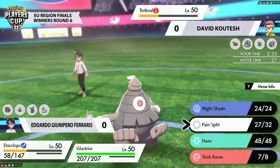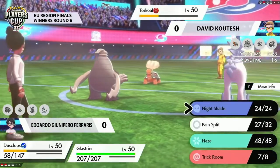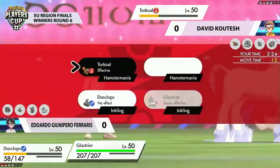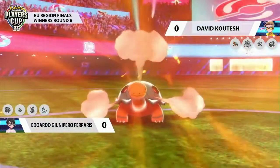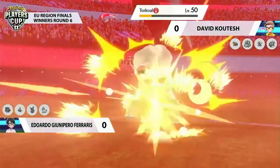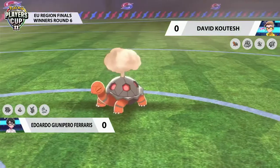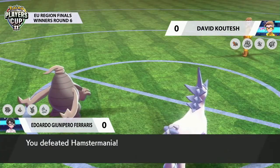We already saw that it was the Life Orb equipped, not the Weakness Policy, so even if Glastrier is able to hang on, it's not going to get that Weakness Policy boost that we normally see on a Pokémon like Glastrier. It's something that people have been debating — it's a new Pokémon available to us, and it's been curious to see people make that decision. Torkoal does get to move first, and that's a huge amount of damage going down on both. Not enough for the knockouts though. Glastrier is able to fire back with a final attack, and David's Torkoal goes down. That is going to mean that Eduardo takes game number one.